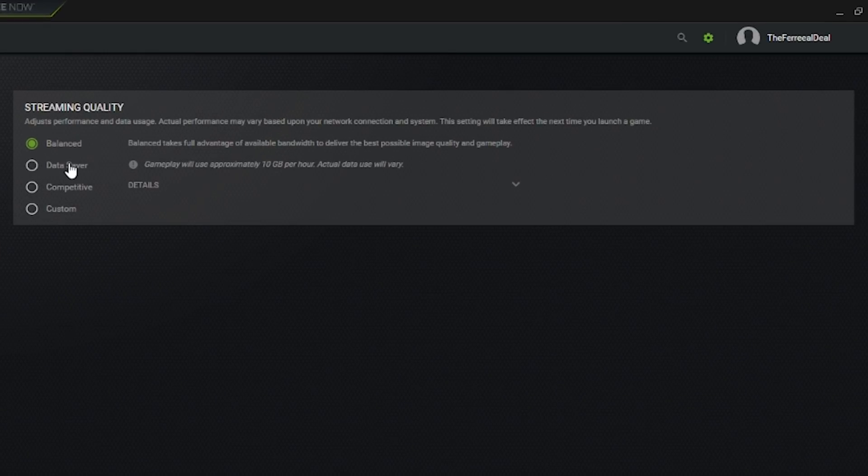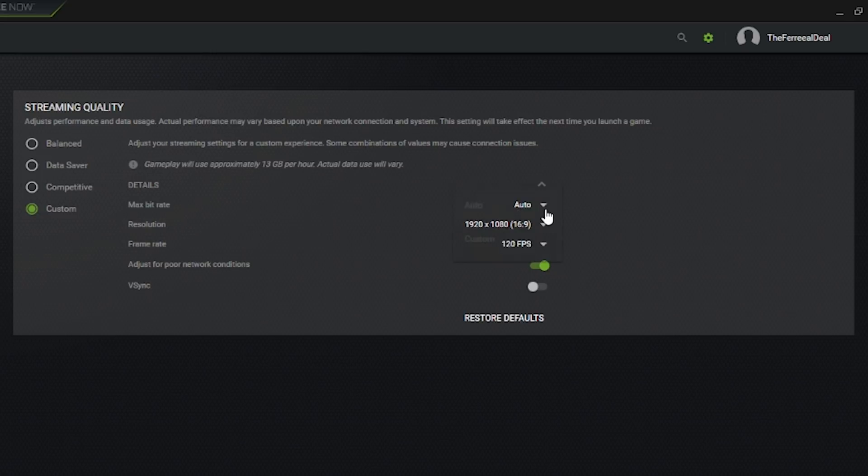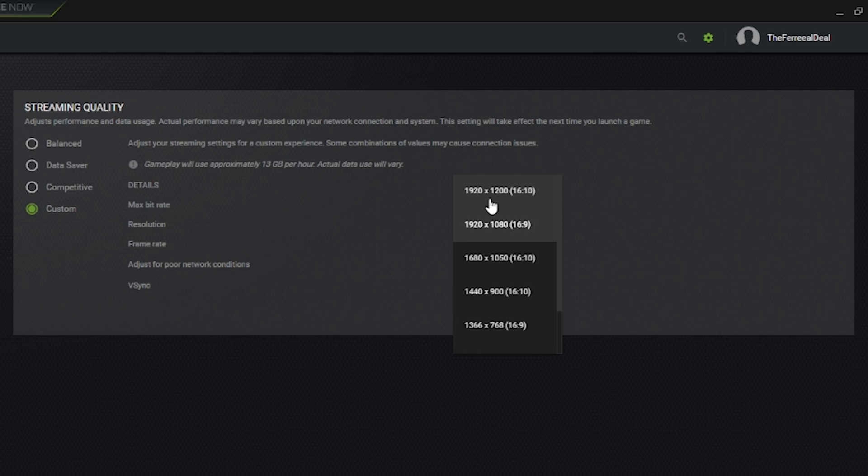Another feature they added is the ability to select what kind of streaming quality you want. There are presets like balanced, data saver, and competitive, but there's also a custom option so you can select the exact bitrate, resolution, and frame rate that you want to use.